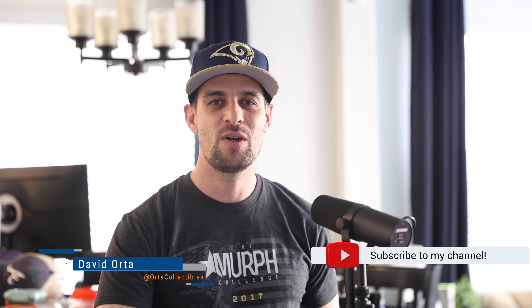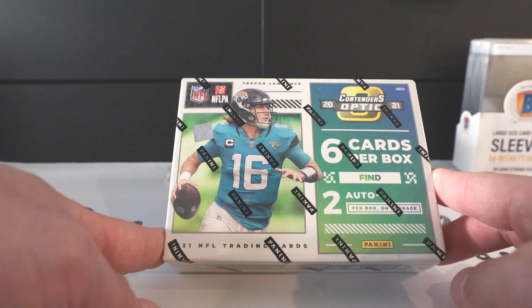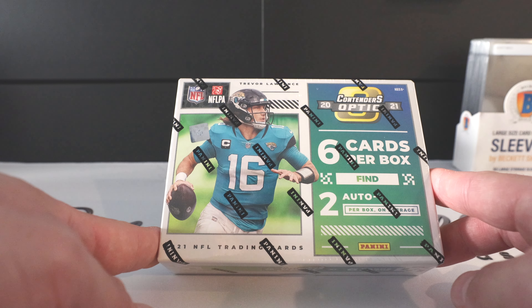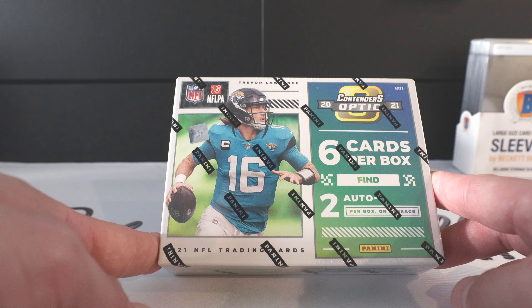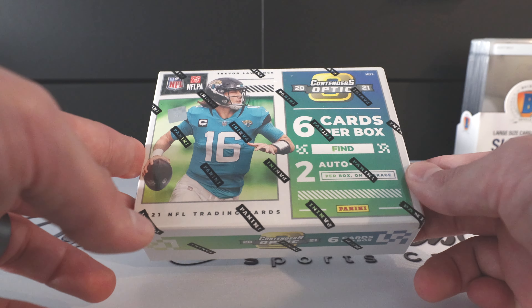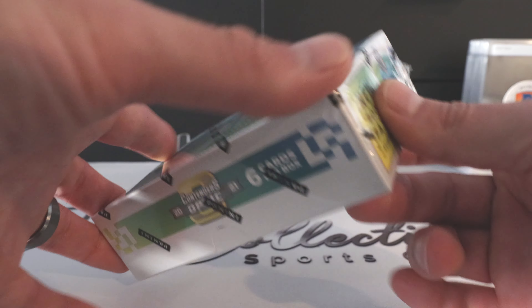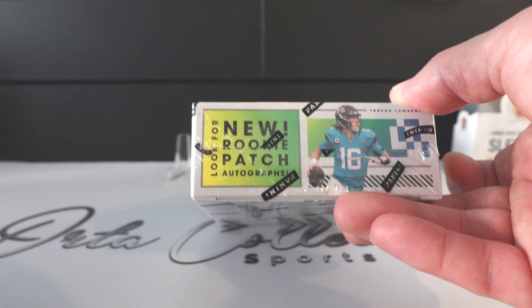What is up everyone, today we are going to do a little NFL work. We're going to be opening up an NFL hobby box - we are looking at a 2021 Contenders Optics. There's only six cards in this box. This is high risk, high reward, or could flop pretty hard too. We have six cards per box and two autos per box on average. We're also looking for new rookie patch autos, some RPAs.